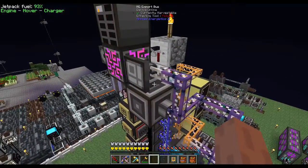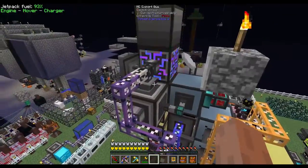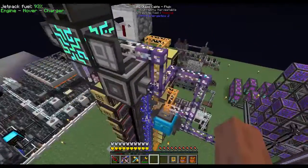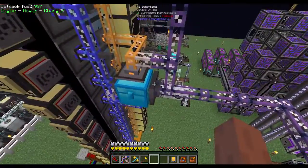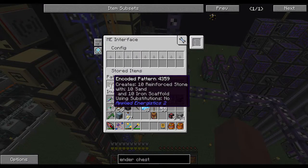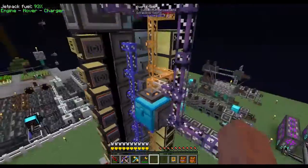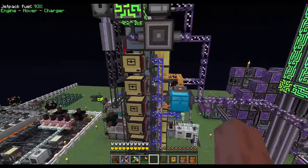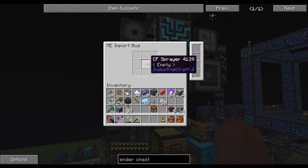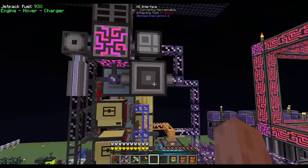That's also where we're exporting our reinforced stone back into. That's why we have the filter set, so it doesn't accidentally pull reinforced stone into the autonomous activator. The main system is also connected to this inventory that we're pulling everything out of through this ME interface panel, which has the pattern for tin sand plus iron scaffolds processed into reinforced stone. There's also an import bus looking for empty CF sprayers, also connected to the main network.